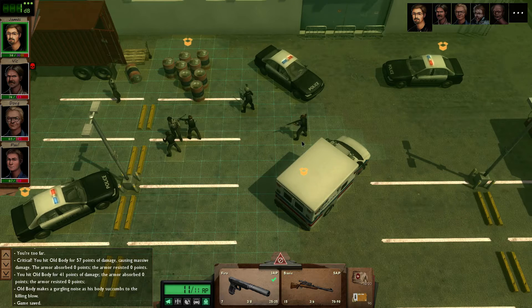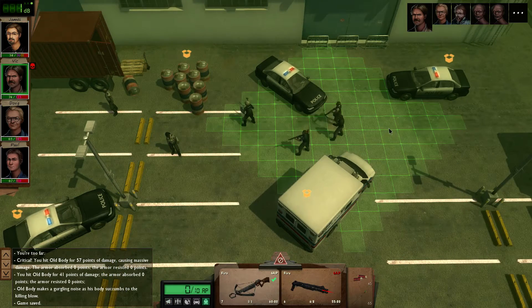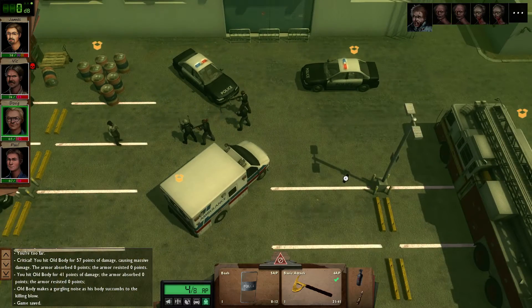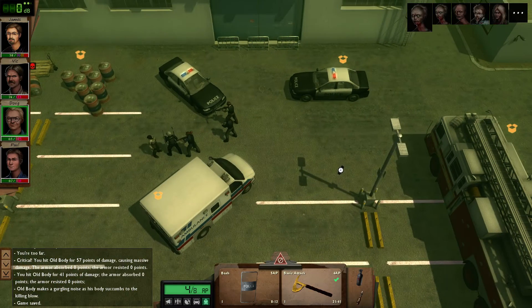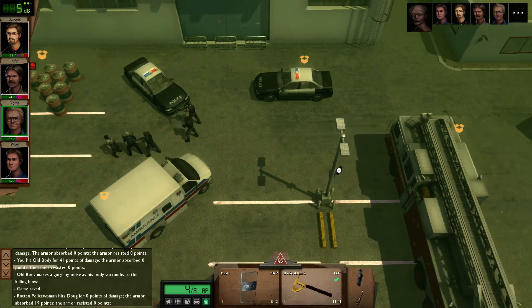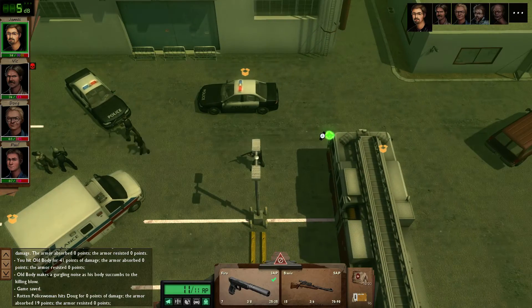Doug is full, so Doug could be bait as well. But I'm gonna have to be myself here and loot myself, as well as Vic. So you're gonna stay there, you're gonna be the bait. No noise, please. And that is gonna be how I do this - hopefully. So Doug can be the bait, it's fine. It should be relatively easy to do it without much problem.